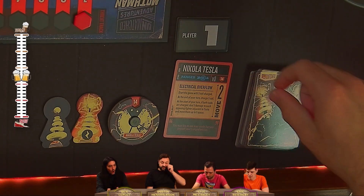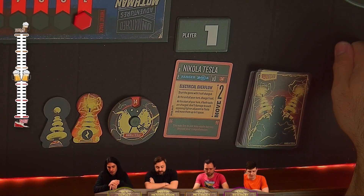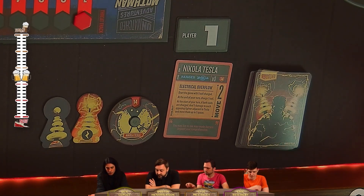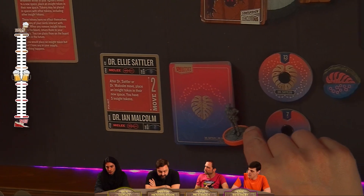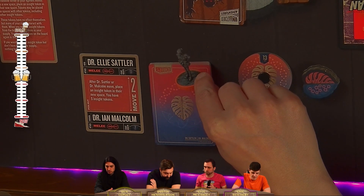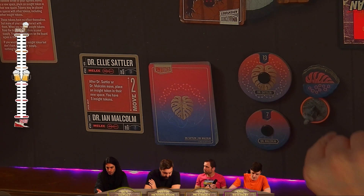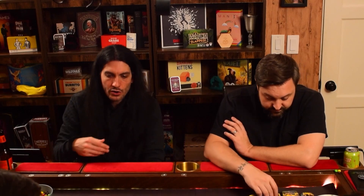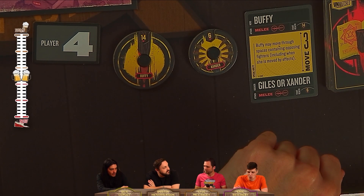All the characters in this cooperative game are really solid. Dr. Lee Sattler, who has appeared on this game board before, has insight tokens. Every time she or Dr. Malcolm moves, you place an insight token under them — you've got a supply of five. The more insight you have on the board the better; it lets you regenerate health with certain cards, hit harder, and defend harder.